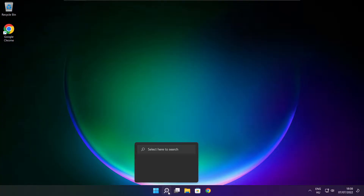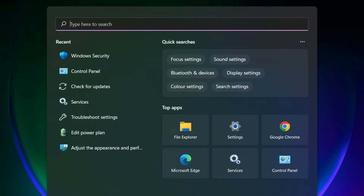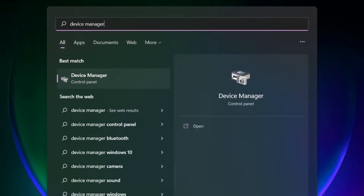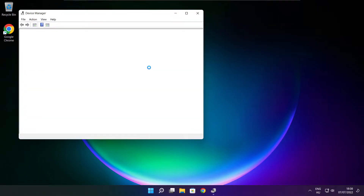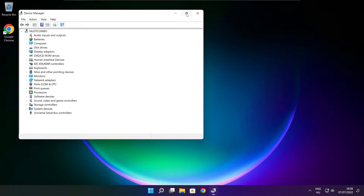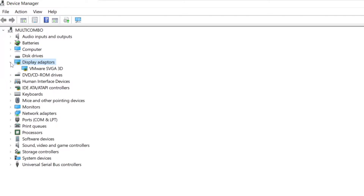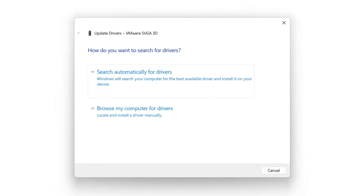Follow my steps. Click the search bar and type Device Manager. Click Device Manager. Click Display Adapters. Select your Display Adapter. Right-click and Update Driver. Search automatically for Drivers.